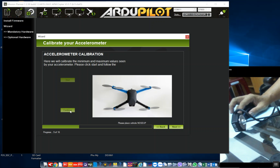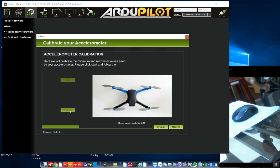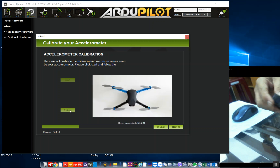Place vehicle nose up and press any key. Pre-arm, RC roll not configured. Pre-arm, throttle below fail-safe.